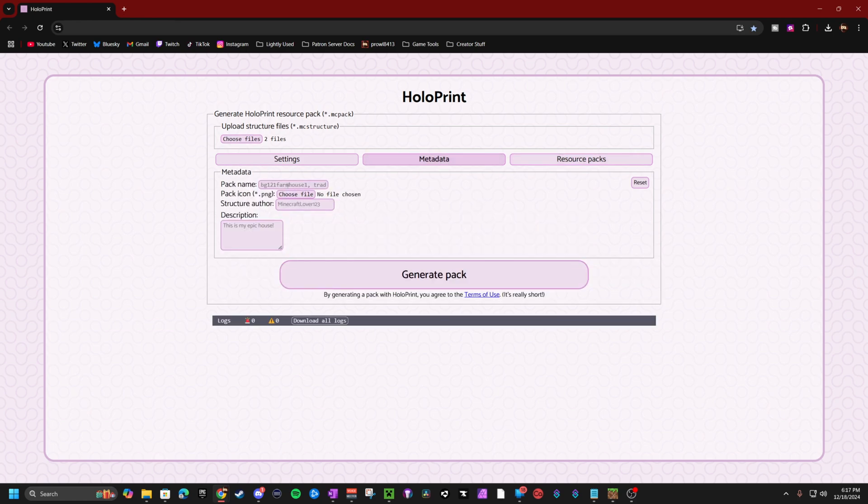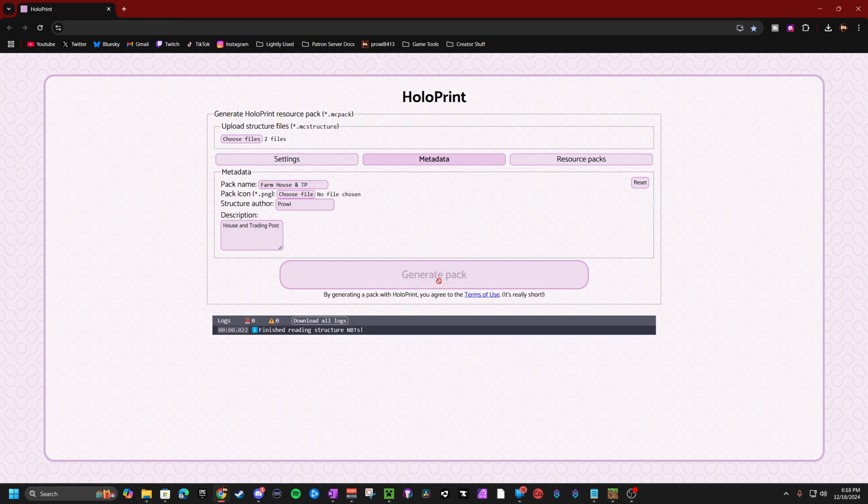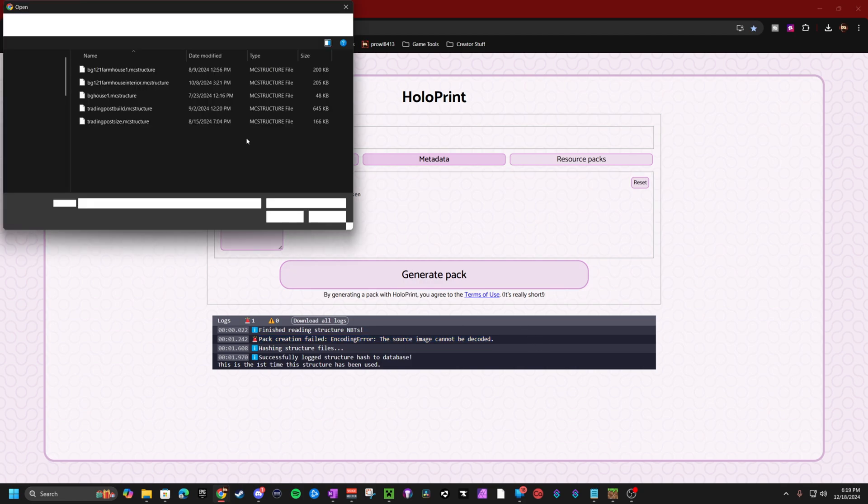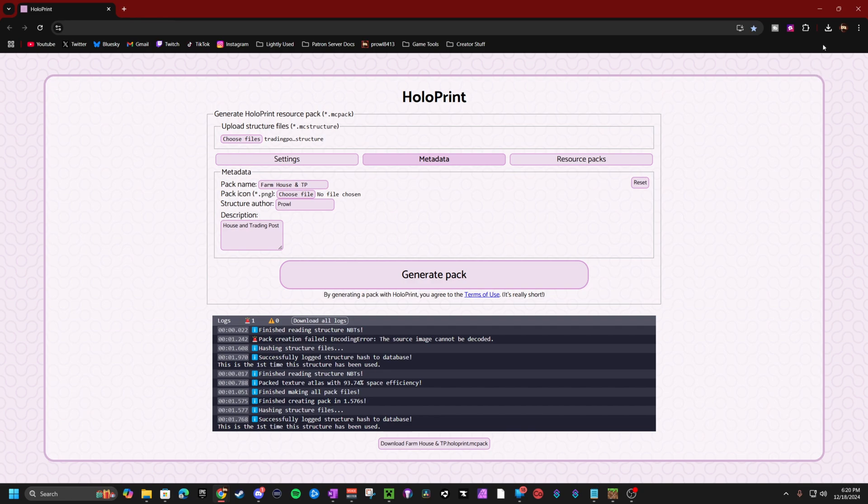We'll hit generate pack. I have not tried multiple structures in the same pack before so we'll see if that works. It did not download the file, so we're going back and picking only one thing — the trading post. With a single structure selected it has successfully downloaded and I can now go through and install the resource pack.